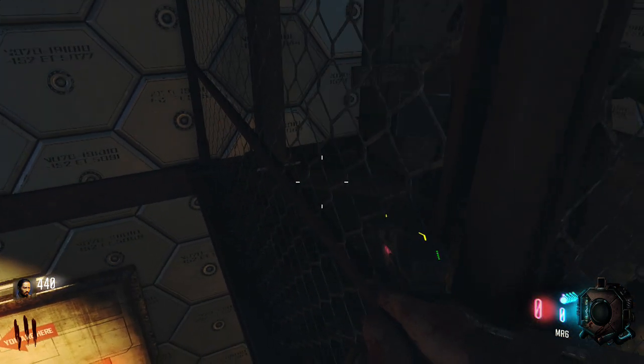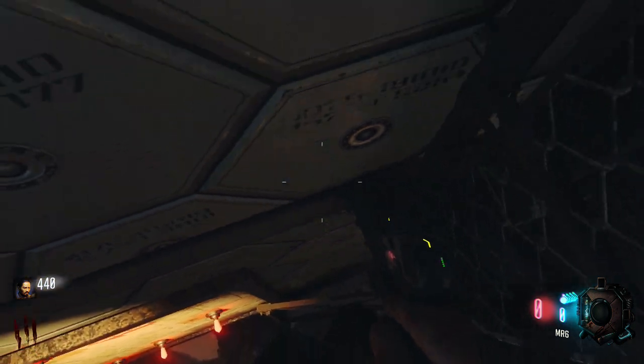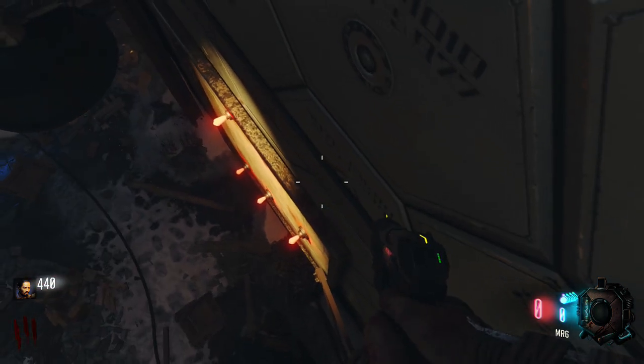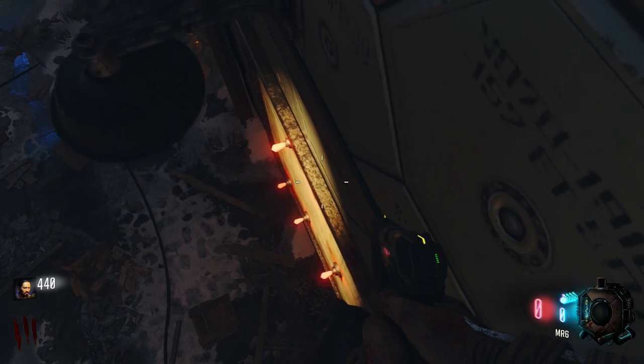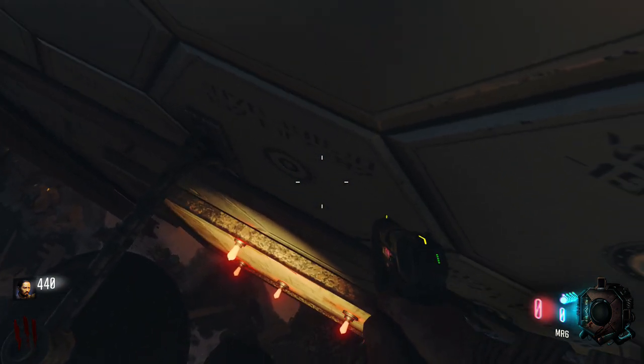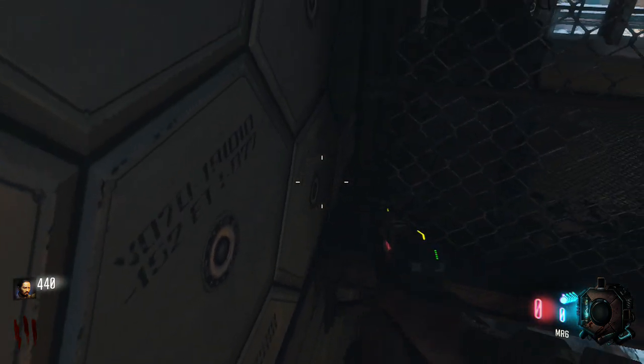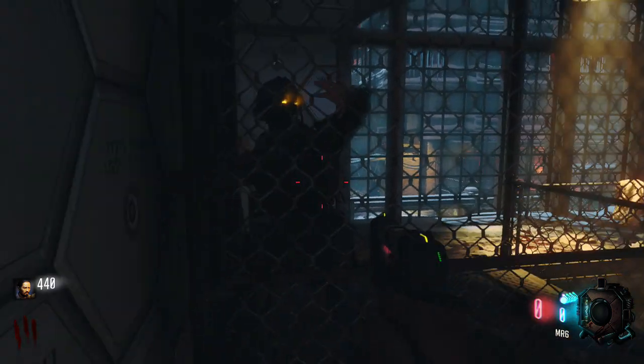The best spot, if you're sitting up here, is to actually come all the way over to this wall. It looks like you're gonna fall, but you can actually walk on an invisible platform here. I usually stop where my front foot is kind of even with this thing — right about there. There's no way you're gonna get hit from here, so you're totally safe.